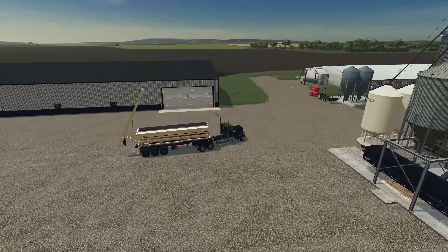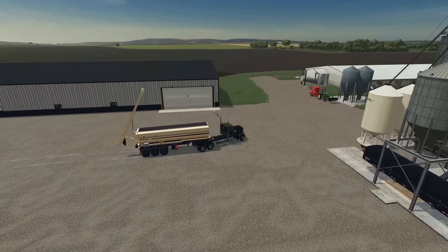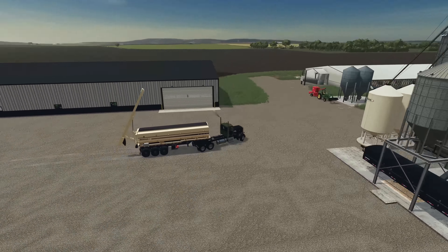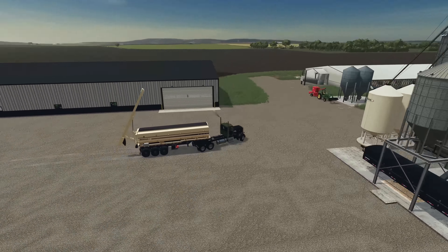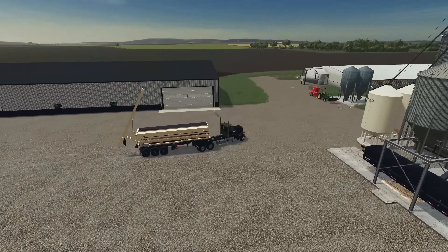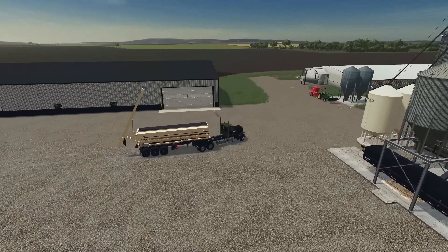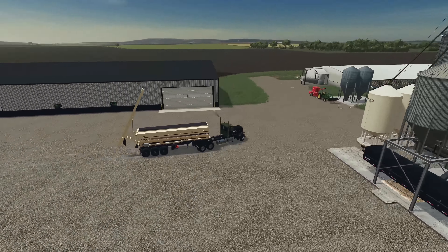I think what I'm going to do is just swing this around and park it right here in front of the shed for now — we shouldn't need it for a little while. I think filling each of these planters up is going to work for us since we've got a good amount of turning around to do. These fields are a little bit smaller and we're going to be doing a lot of shorter rows, so you lose a lot of time on the headlands. Hopefully we'll be able to get some of these fields done without having to refill at all on the two smaller fields.